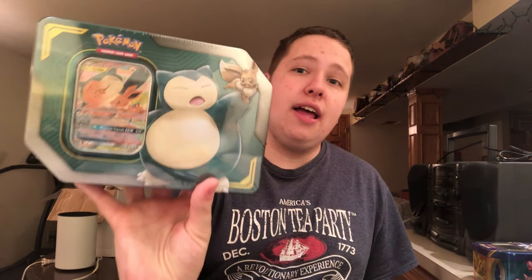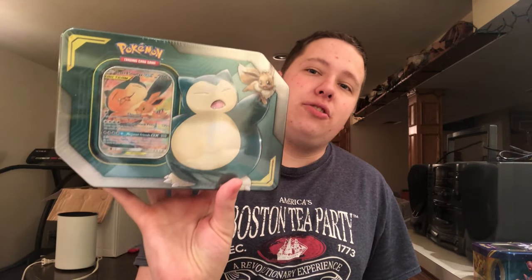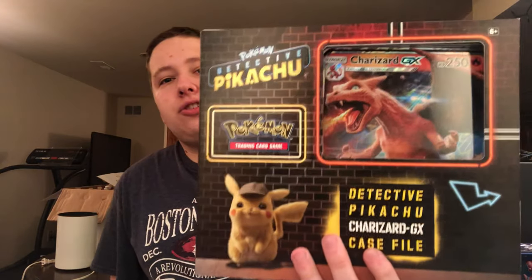This part's going to be Barnes & Noble. What I got here is a Snorlax and Eevee Tag Team GX tin. I still can't find the Pikachu and Zekrom anywhere, but I also have this Charizard Case File GX box. How I got these so cheap: I had a 20% off coupon for Memorial Day, plus a buy one get one 50% off coupon for items $14.99 or more, so I got both of these for like $27.